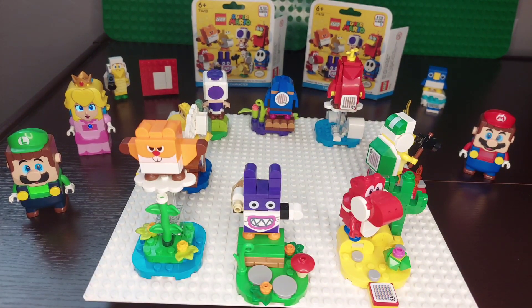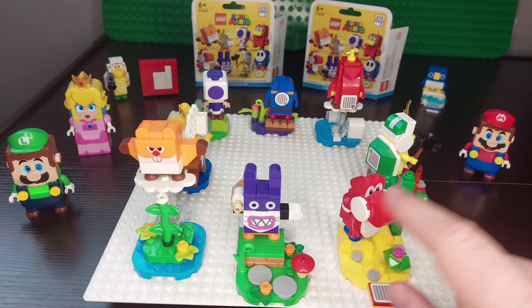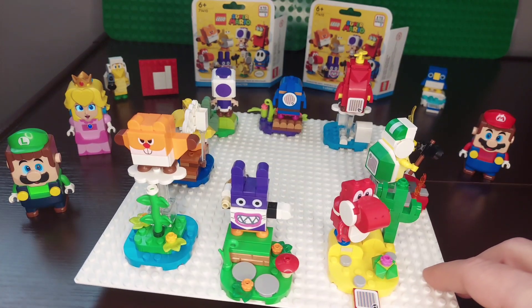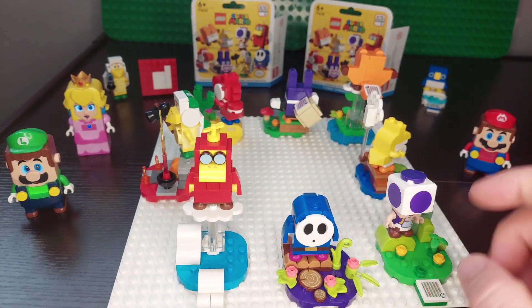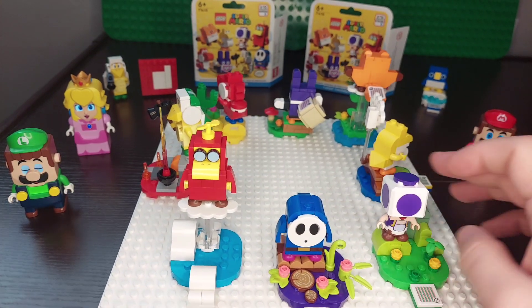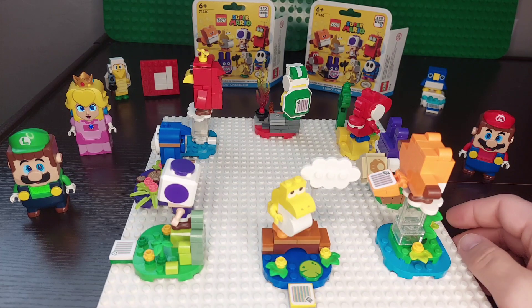We've got eight characters altogether: Waddle Wing, who is a flying squirrel; Nabbit, which I'm guessing is a bandit rabbit; Red Yoshi; the Hammer Brother; the Toady; the Blue Shy Guy; and the Purple Toad, which is winking. And finally we've got the Baby Yellow Yoshi.